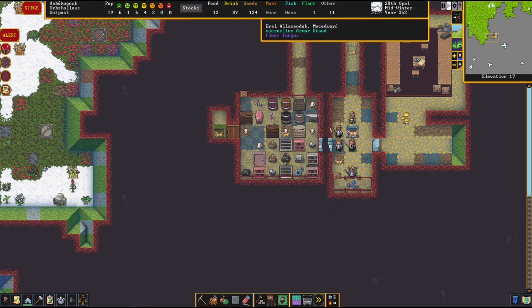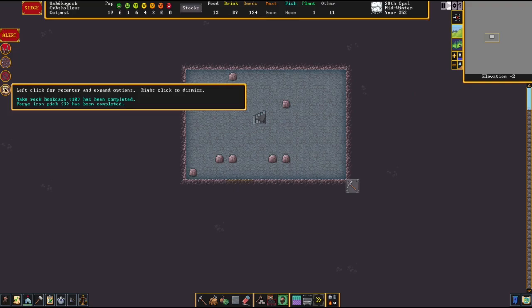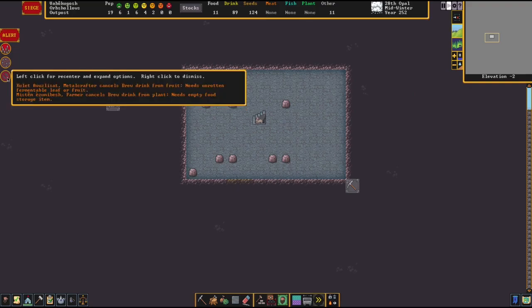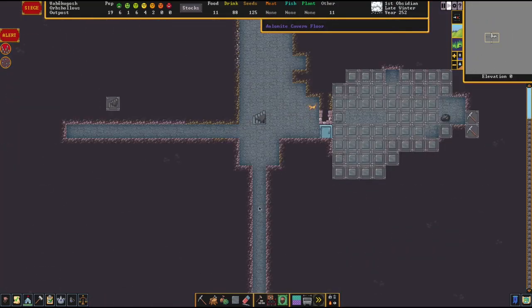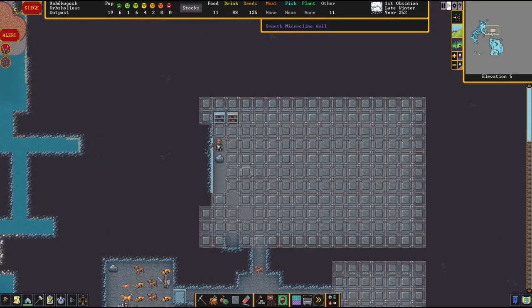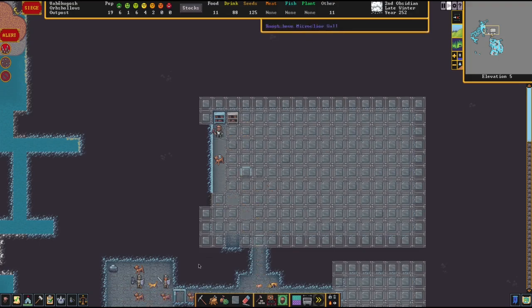Defense-wise these guys probably are gonna be much better set up now. Oh look, there's more coal available - nice. We've got our picks going. I bet we start mining things out a little bit more. This dude's mining or smoothing things out, making our library all pretty - cool.